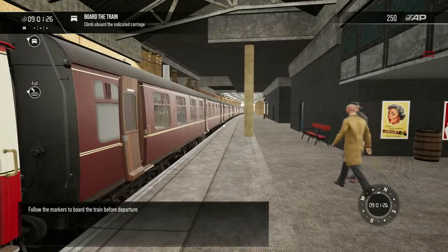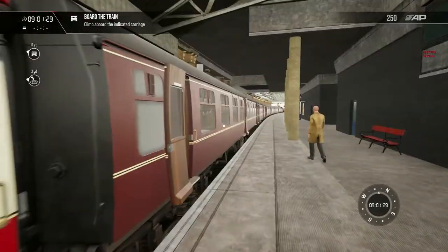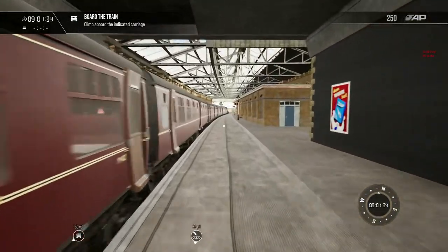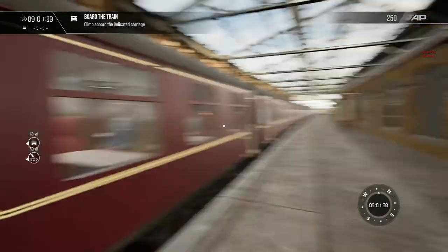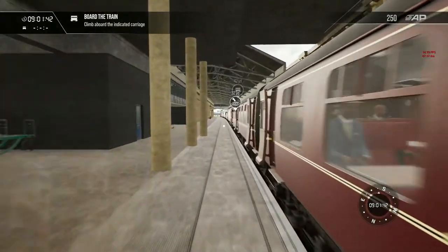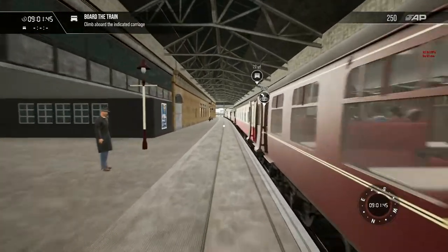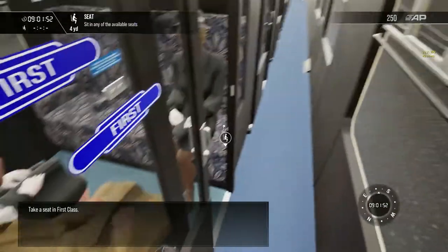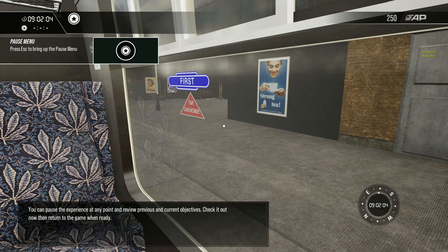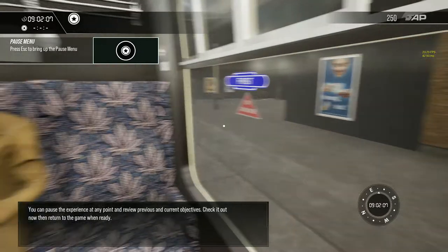Follow the markers to board the train before departure. Take a seat in first class. You can pause the experience at any point and review previous and current objectives. Check it out now and then return to the game when ready.